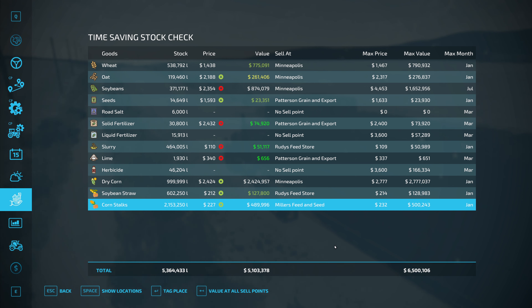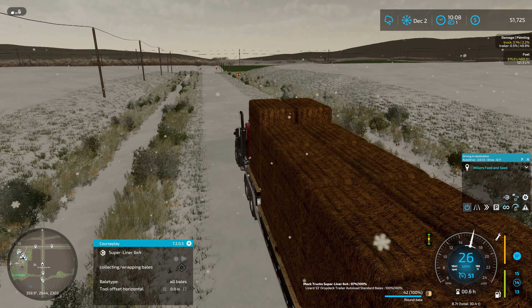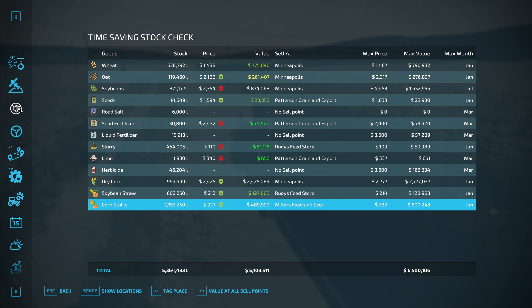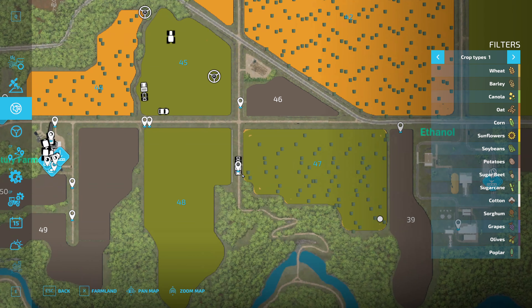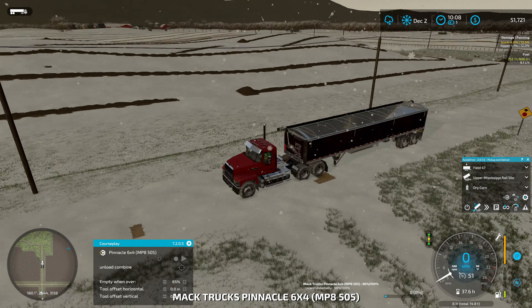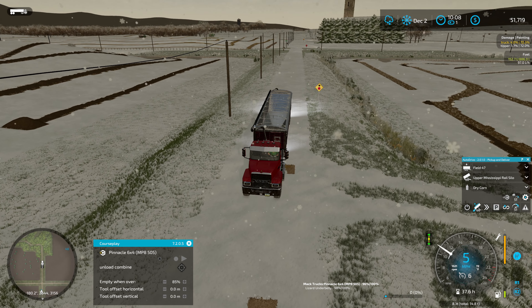I'm actually quite happy with that price at the moment. It says January here, but 227 versus 232, 49 versus 500 — close enough. If I really needed the money I could do something different, but I think I'll go with that. This truck here is empty, so it'll just go back to the farm.